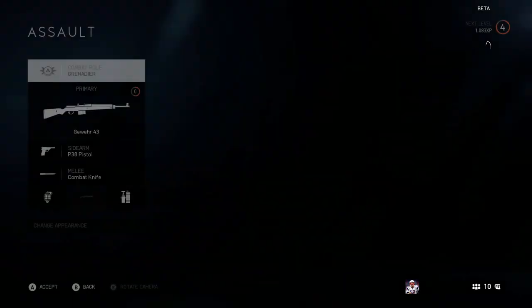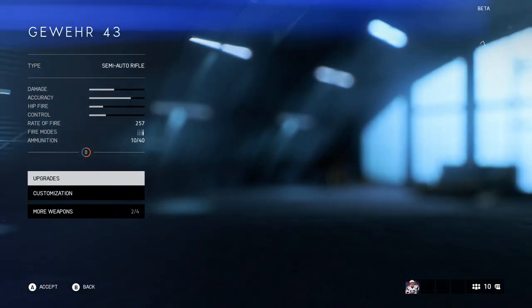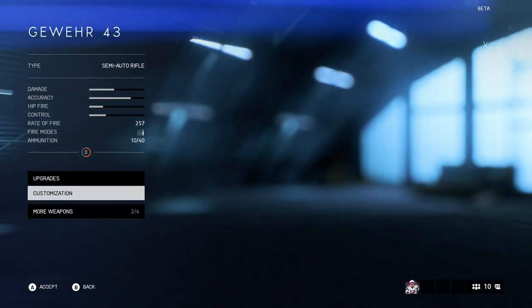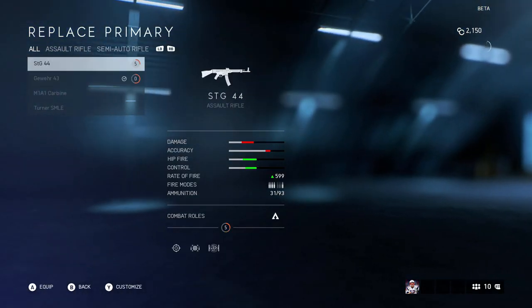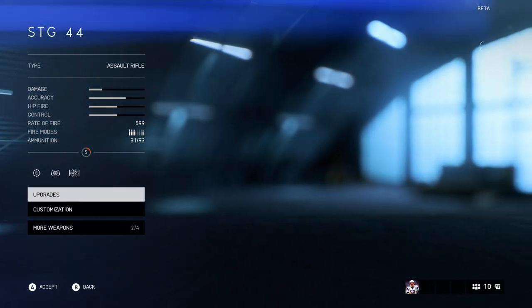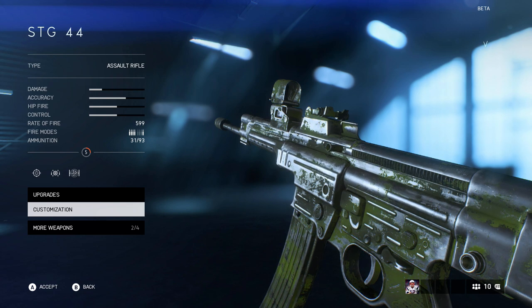We're gonna go to assault. I have the Guru unlocked but we're gonna go to the STG, and I'm gonna show you guys some upgrades and customizations I did to my STG. These are pretty much the basic customizations for the gun, but there are actually a lot — I was kind of surprised how many there are.